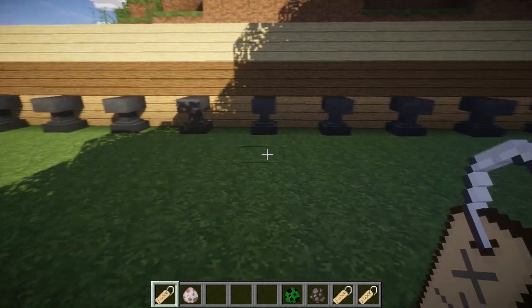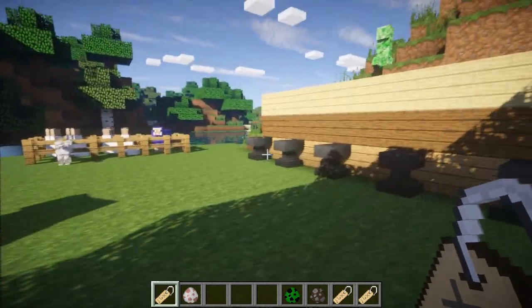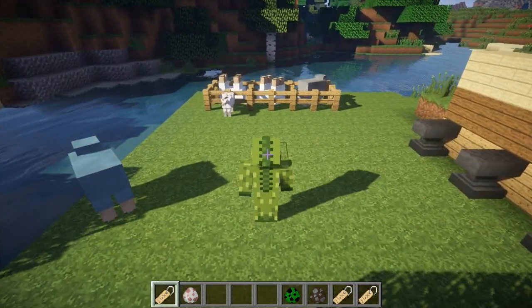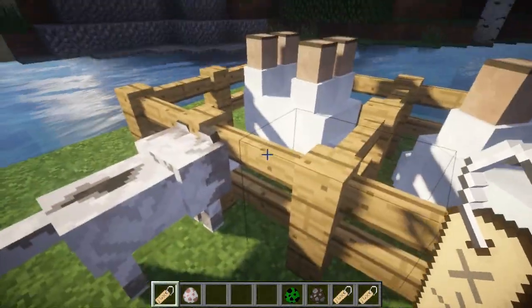Something else a lot of people don't know: if you put a name tag on a rabbit and name it 'toast', it will cause it to have a special memorial skin. I'm playing on 1.7.10 because I have the wonderful shaders, so I can't show you that, but it's a cool feature that was introduced in Minecraft 1.8.